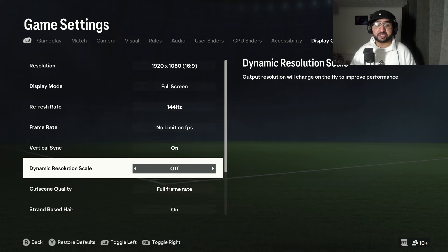Dynamic resolution scale lets you change the output resolution to improve performance. I used this on my laptop and it made a noticeable difference — it reduces stutter and lag when there's a lot going on screen. If you have a smaller monitor, I highly recommend turning this on. If not, don't bother.